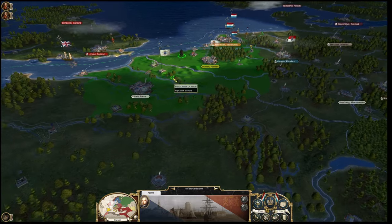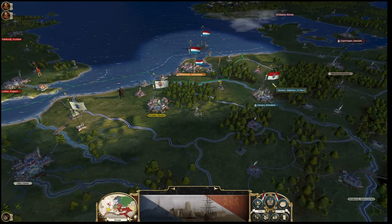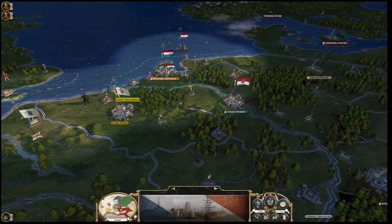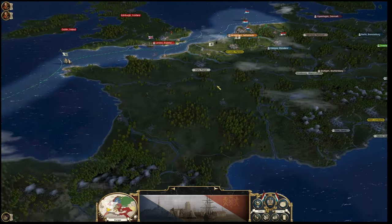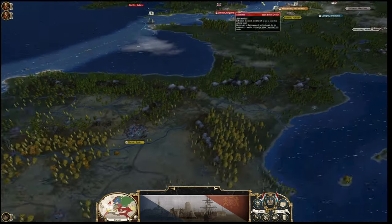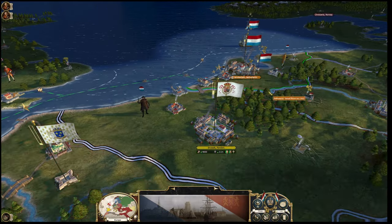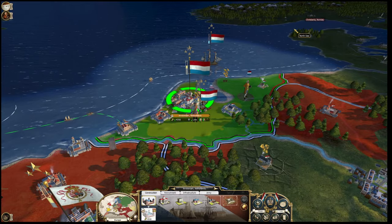All these new flags - France with the Bourbon flag, look at Westphalia, that's very different, Württemberg. Spain obviously has the royal flag of the Trastamara dynasty, I believe they still have at the time. Let's go into the features.